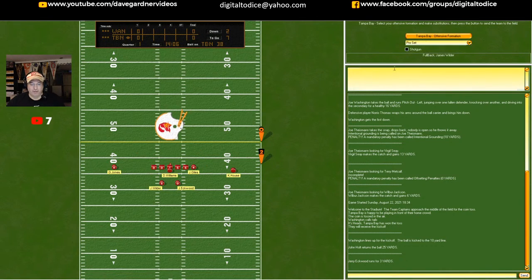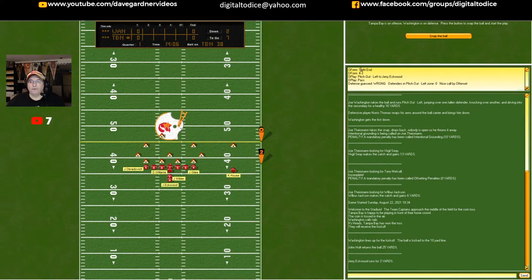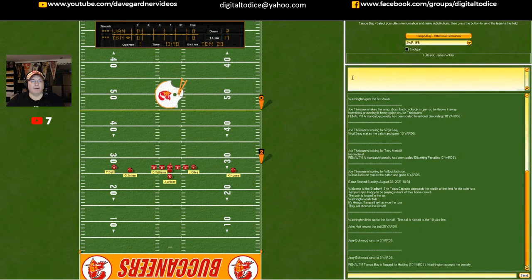Let's go tight end formation and go to an end run — pitch out left. Second and seven. There's a flag on the play — Eckwood around the end, he gains three, but we've got a holding call. Washington accepts the penalty, so now it's second and 17. I'll go three wide receivers and a fullback and try a short-medium pass, dump it off to the tight end Giles. Doug Williams is sacked by Perry Brooks for a five-yard loss. Now I'm in some trouble — third and 22.